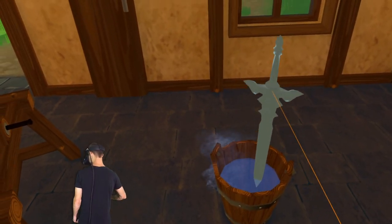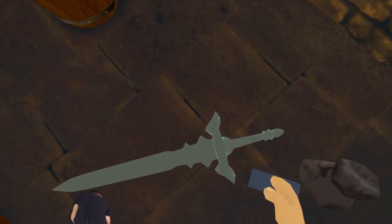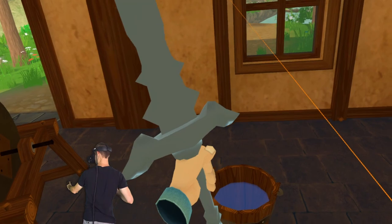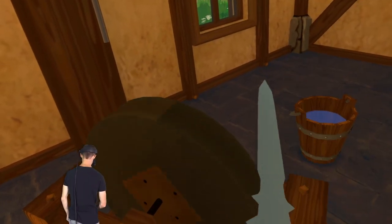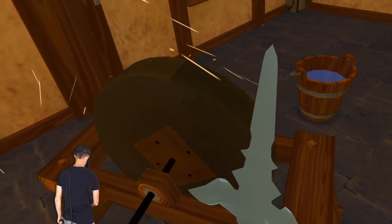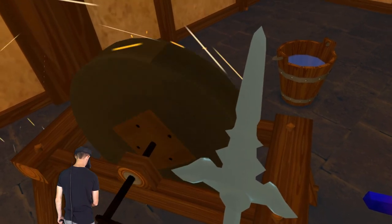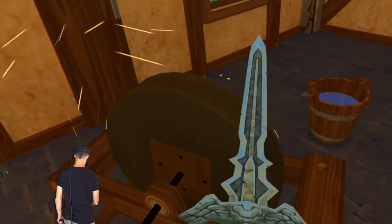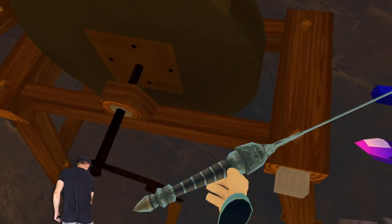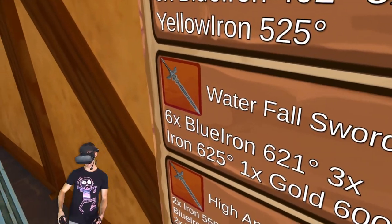I'm going to use my telekinesis — dump it in the water there. Let's see if this thing actually changes shape by the time we've made it. I'll just do these ones. Smack the button on the side — here we go. Let's grind it up until we've got a sword. Will it change shape? Come on. Look at the sparks flying off. That's it — that's really weird. So that's the waterfall sword.